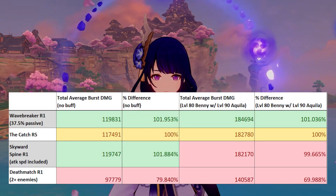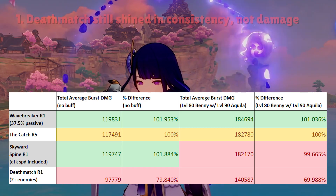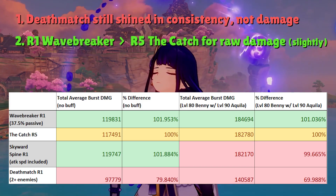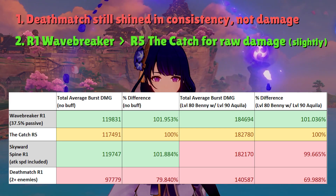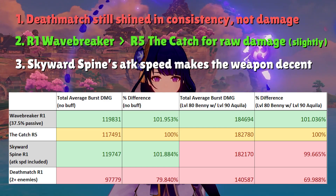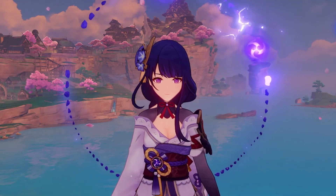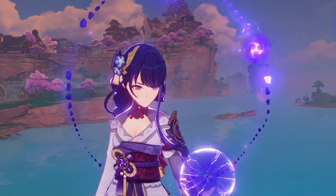The results pretty much mirrored the one-shot test with some slight number changes. The Deathmatch continued to be copium and lagged behind by as much as 30% less damage than the Catch in a single rotation. Wavebreaker's Fin still did more damage than the Catch in both scenarios, but the percentage difference was less, most likely due to less crit variation thanks to the Catch's passive. Skyward Spine surprisingly out-damaged the Catch in the absence of buffs thanks to attack speed and high base stats, but once Bennett was added in, the Catch quickly took the upper hand by a small margin. With these results, I can confidently say Wavebreaker's Fin is a solid choice to use on Raiden.